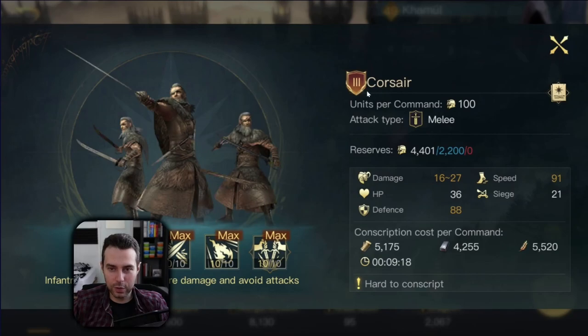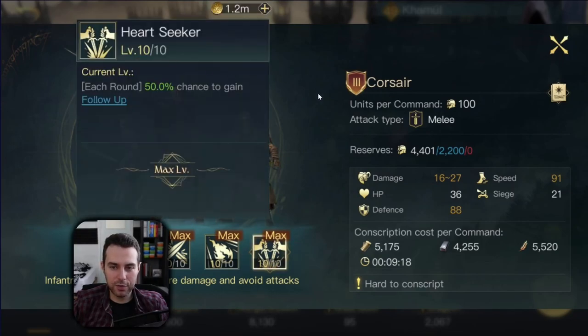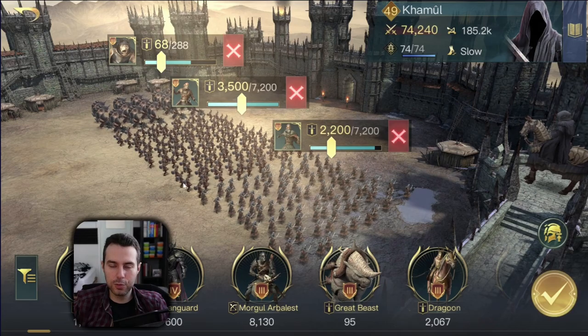So this troop composition works exceptionally fine because of the synergy. And in Tactics Evolved, I also have the follow-up for corsairs. That's it — this is the troop composition.